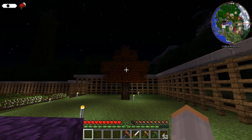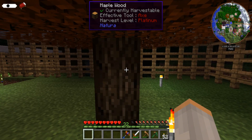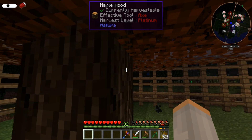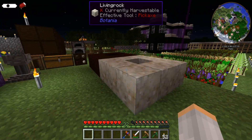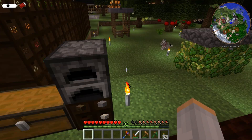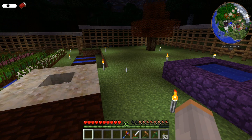Somebody said to right-click on the maple wood to get the maple syrup, and that doesn't work. I tried empty-handed. I tried with bottles. I tried with buckets. Nothing seemed to work.